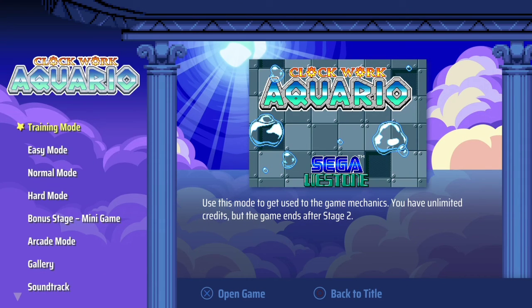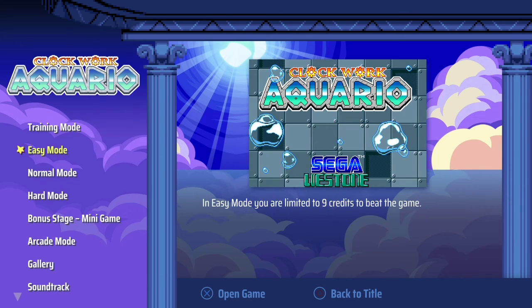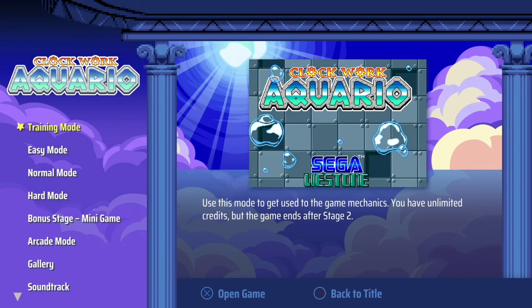Here we have Clockwork Aquario being played on PS4, courtesy of Inin Games. This is a once-thought-lost arcade game by Sega and Weston, and this game's pretty awesome.